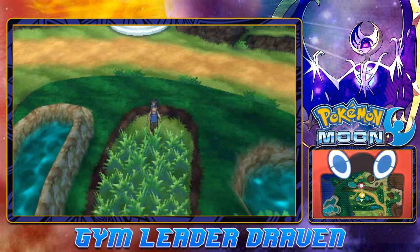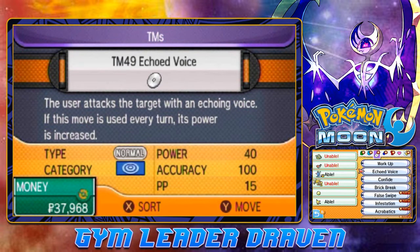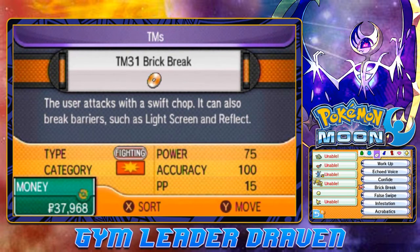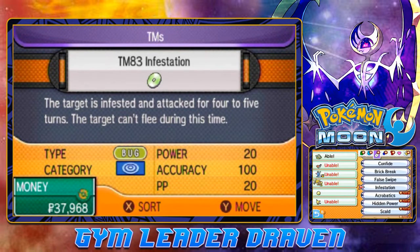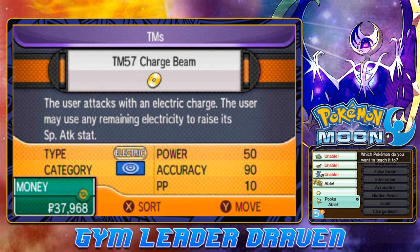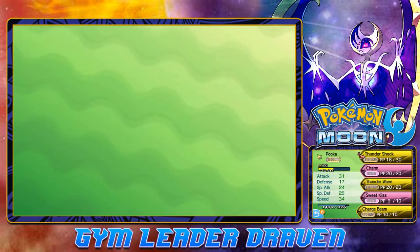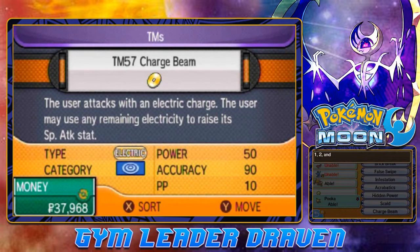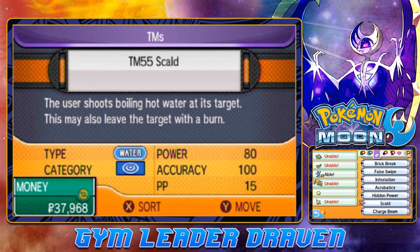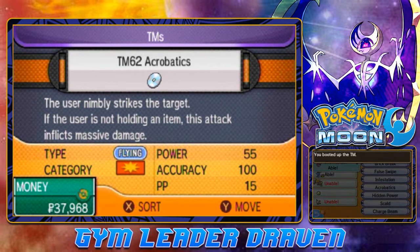So this is a move that we could have used. Do your research, Draven. We have quite a few TMs and all that. So let's see — I'm gonna teach Charge Beam to Pooka because Thundershock is not that great of an attack right now. And Acrobatics is a good move too, so we should probably teach that. Acrobatics — let's go ahead and teach that to our good old buddy Inferno Blade.